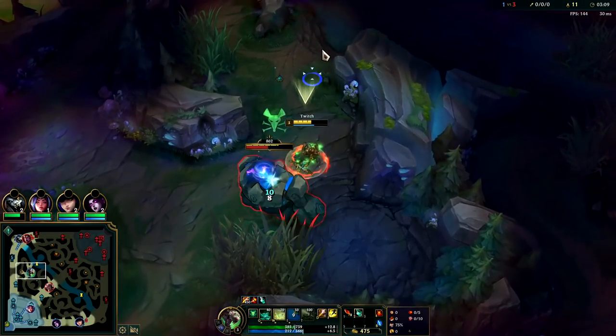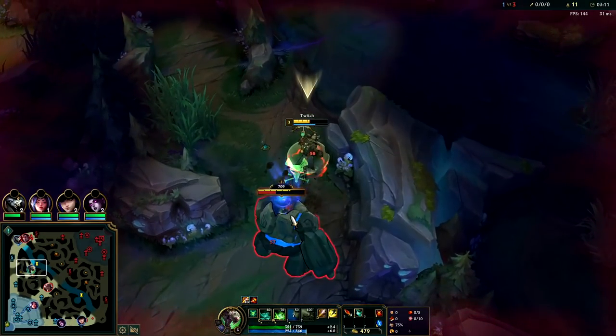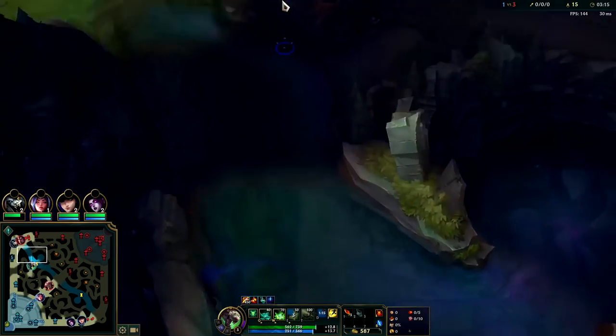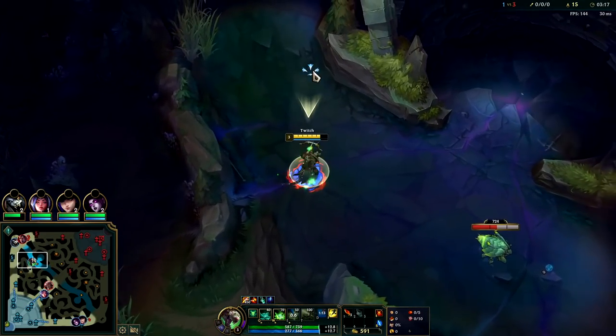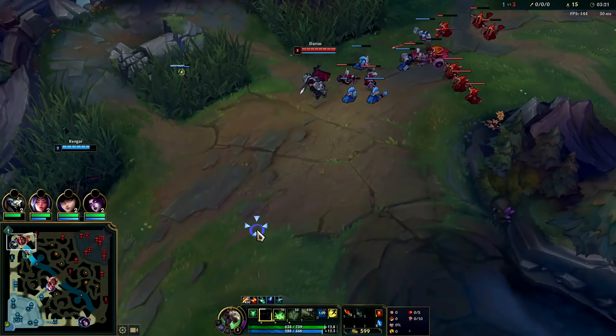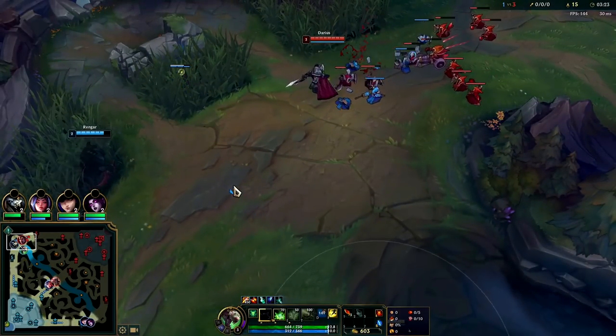In this case I'm going to do Blue since my Smite's up anyway — might as well get a big chunk of health back. Darius is looking pretty juicy, but that wave's a little scary. If we fight him on the wave, we're definitely going to die.